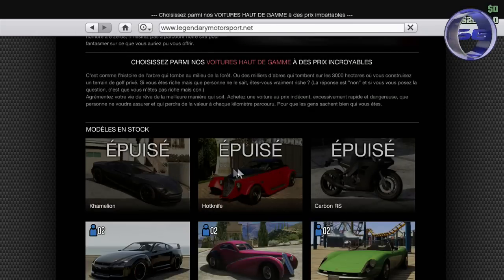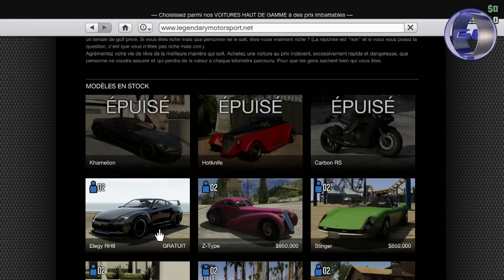Donc c'est pour obtenir ces 3 véhicules : la Camélion, la Hotknife et la Carbon RS. De là, vous allez sélectionner la Elegy, tout simplement parce que ce véhicule est gratuit.